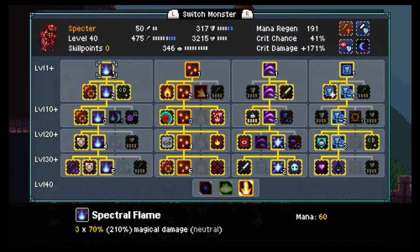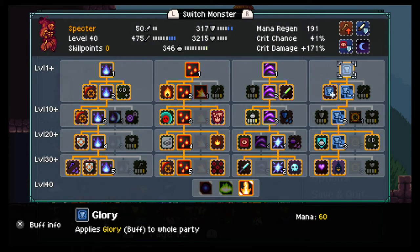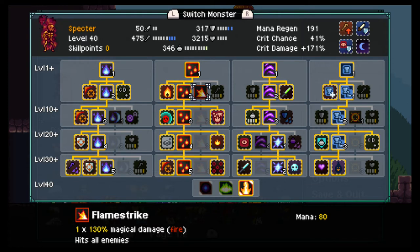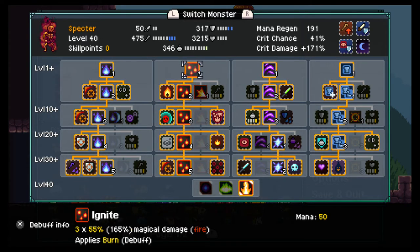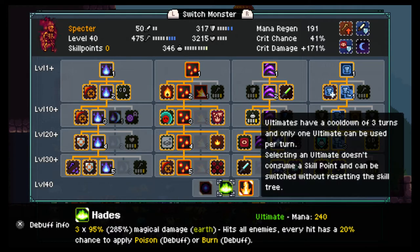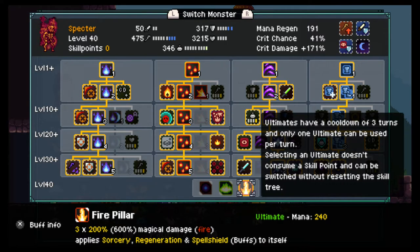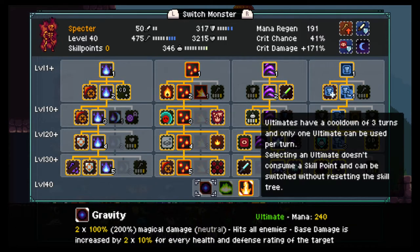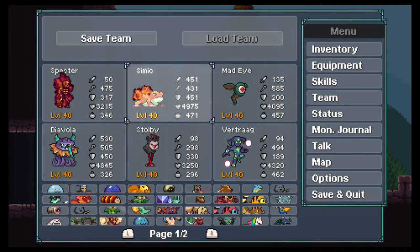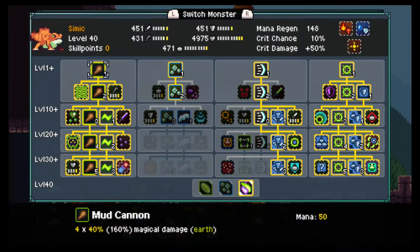This is Specter — my dad got it by defeating a boss. He made it like a healer and some attacker. Flame Strike isn't that good because moves that hit everyone on the opposite side aren't that good. Gravity hits all enemies and it's neutral, which is better.